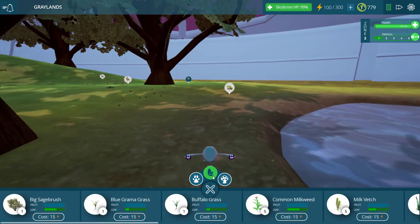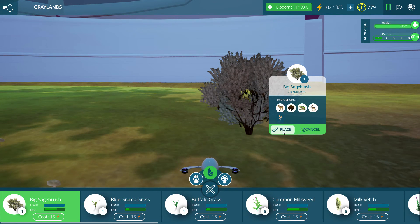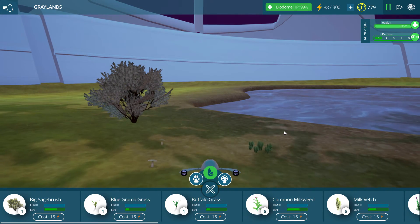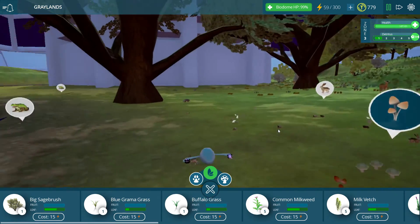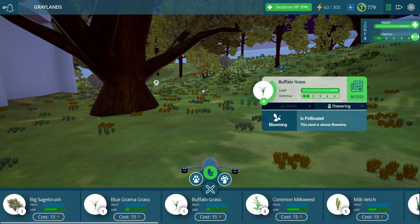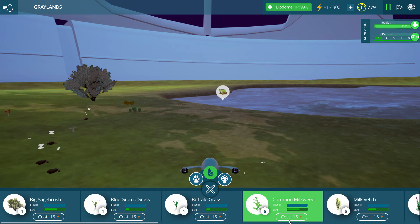From there, we want to begin with our classic stuff — the different sage grasses, the sage bushes, gramma grass, and buffalo grass. Go ahead and put down a couple of clusters there. I feel like there's already quite a bit of grass here — look at how many there are. It's possible the grass is starting to flourish as time goes on, which is one of the interesting things about this game.